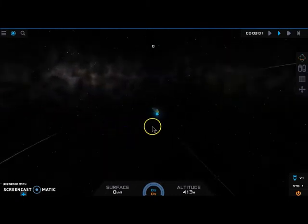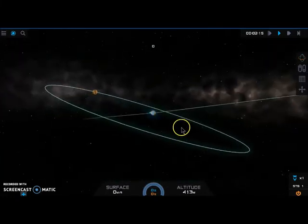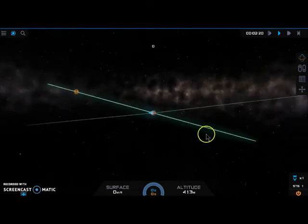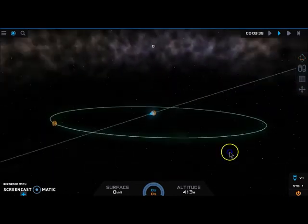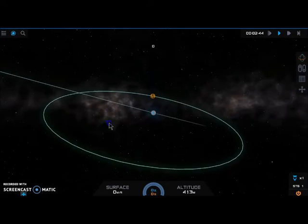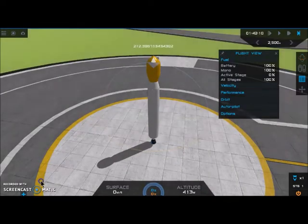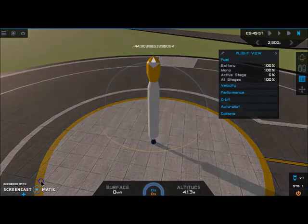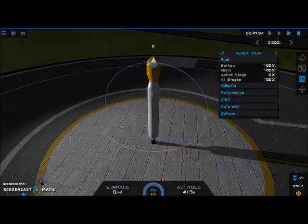Now let's look at the moon orbit in relation to the earth. It's a mess of angles - how are we going to deal with this? Let's launch and see what's going on. What's happening now is a time-lapse, because in the program I'm waiting for certain points when I'm at the same right ascension of the ascending node as the moon.